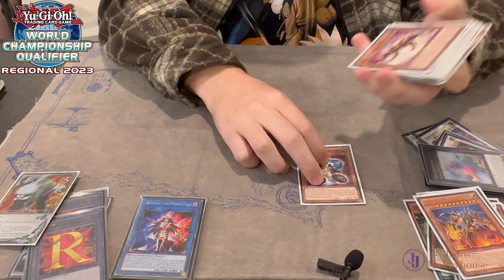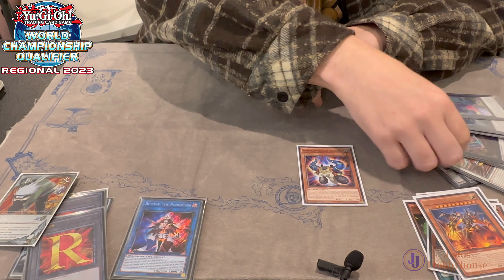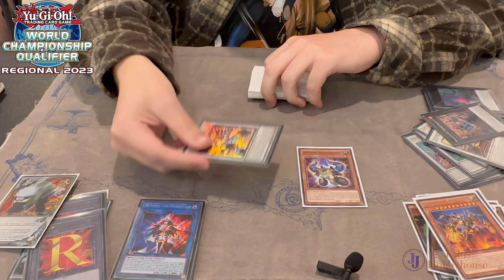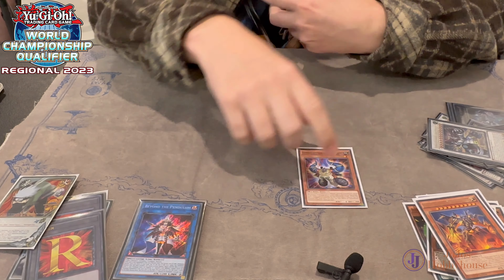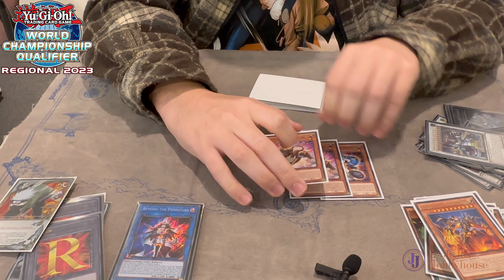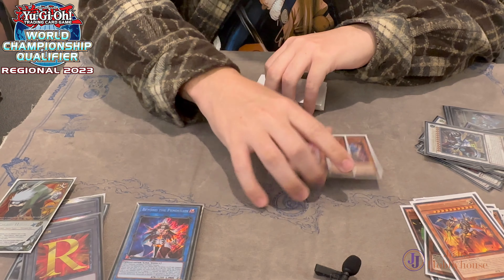Side deck: played 1 Solgar for going second to OTK. You can attach it to your Samurais and it gives them a second attack, so you can attach it to this and they can attack twice for 4,000 each time. I sided 2 more Peacemakers for playing through hand traps - it's pretty nice. I would probably main them going forward, just play 3.